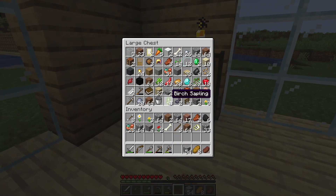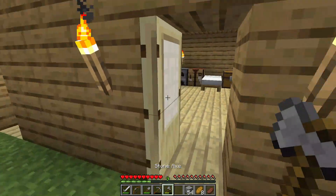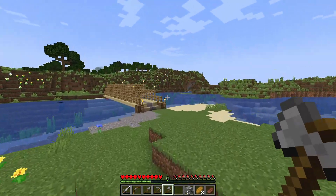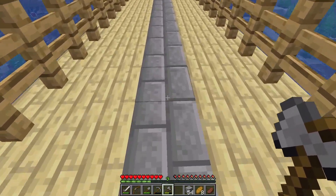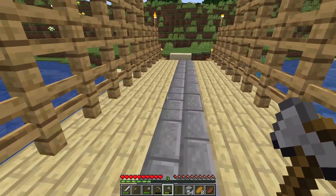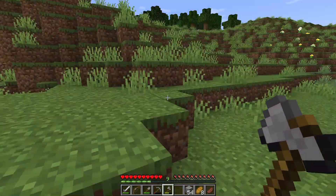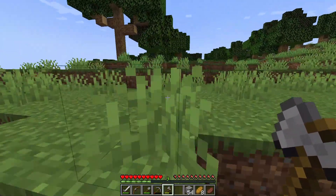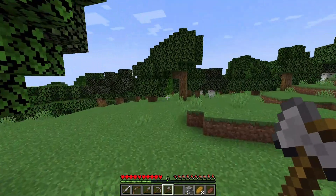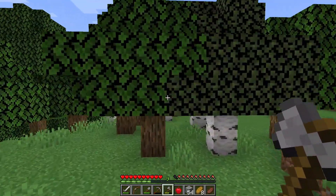We can test out our bridge while we're at it — see if it's stable. So I got my stone axe and we're gonna go across. This is going to be a very tension-filled moment — does the bridge work? Oh my gosh — it worked! Okay, let's go mine some wood.